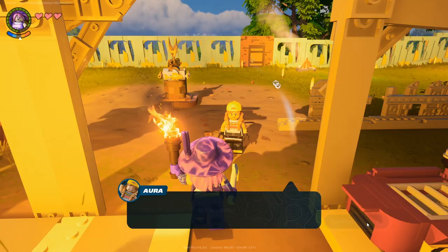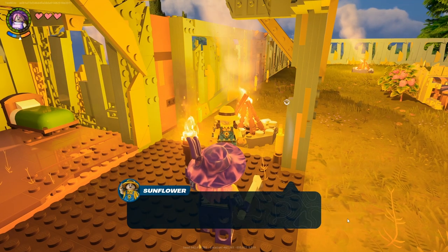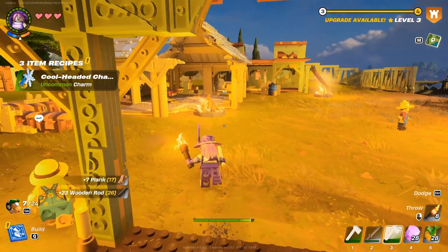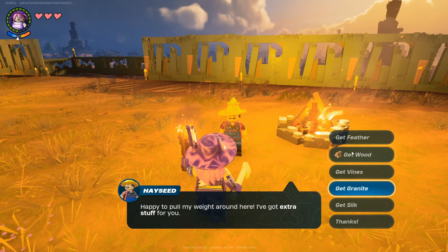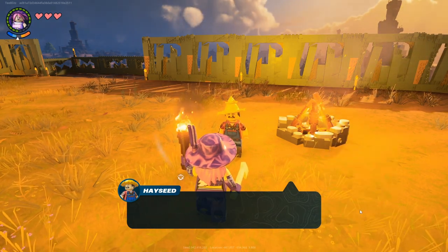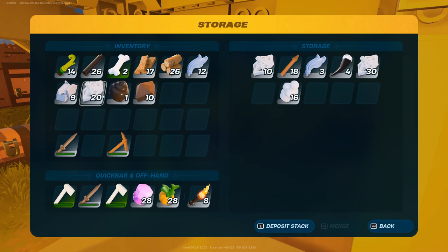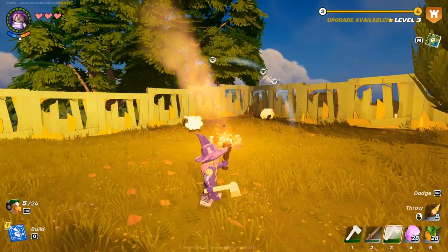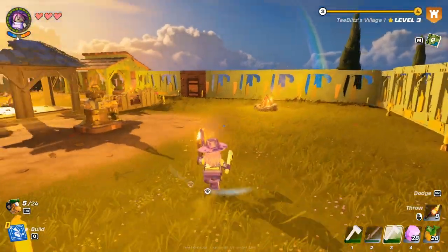Let's talk to Aura - oh that's right, she's not part of our village yet. Hey Sunflower, be mindful of skeletons. Let's talk to Hayseed - he's got some feathers, wood vine, granite, silk, fertilizers, soil for us. You've been working your butt off! Let's put some of this stuff away. This guy keeps showing up trying to take us that way, but I followed him once and it takes us to one of the big baddies that I'm not ready to fight yet.